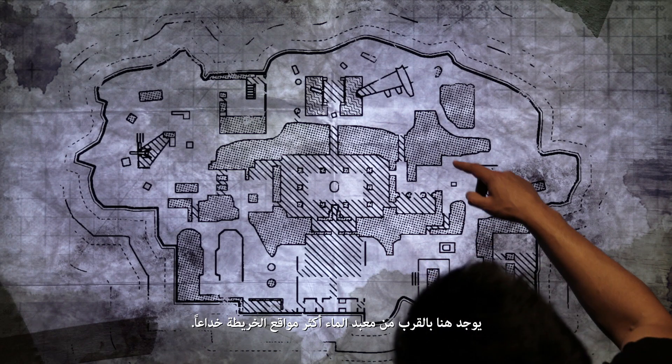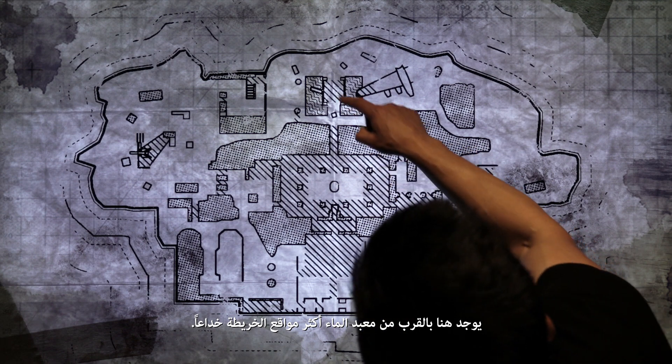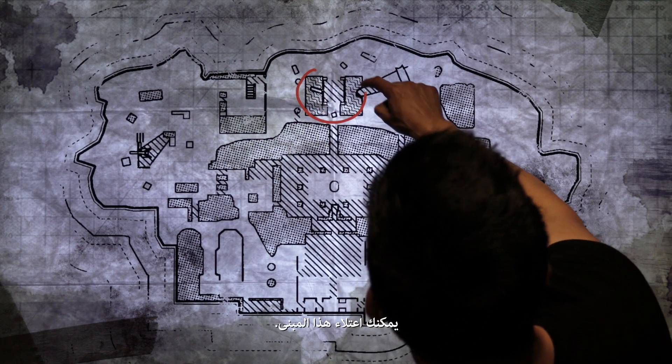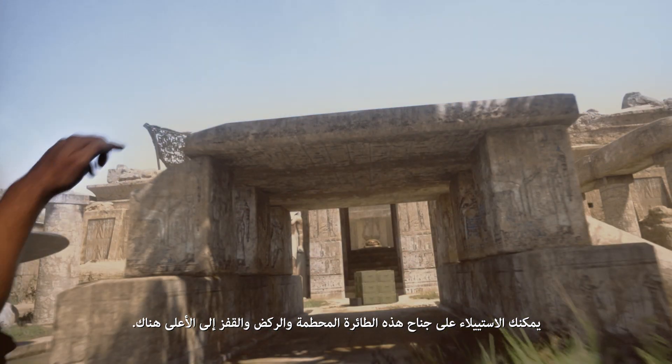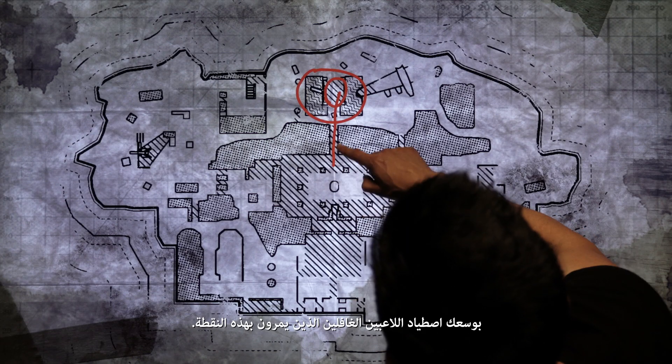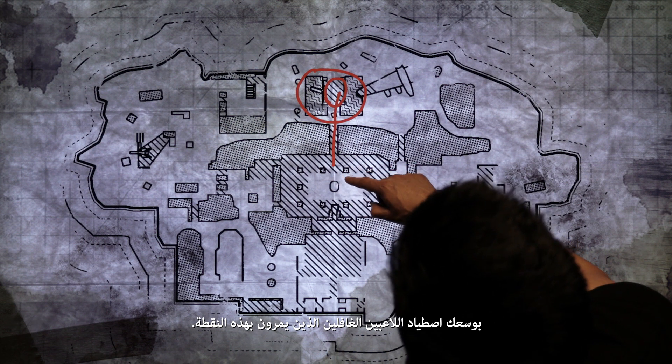One of the sneakier positions on the map is here at the Water Temple. You can get on top of this structure here — you can take this wing from this crashed airplane and run, jump, and mantle up onto there. From there, you can pick off players that are running through unsuspectingly.